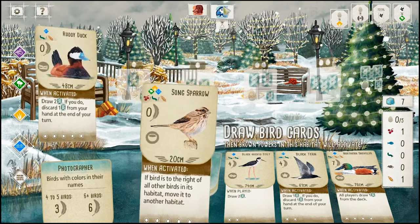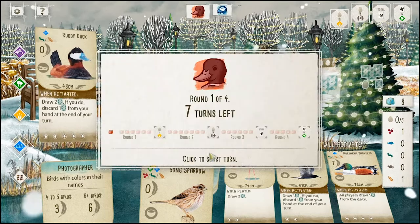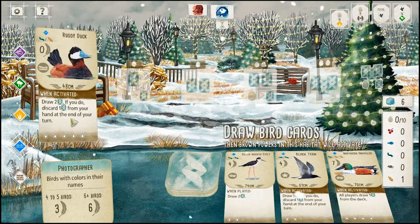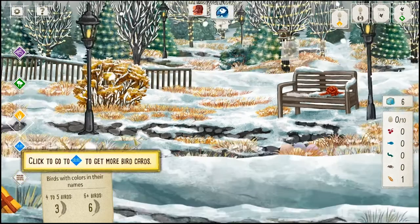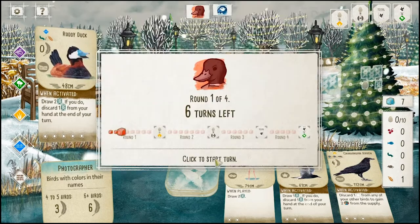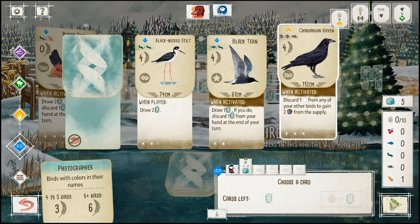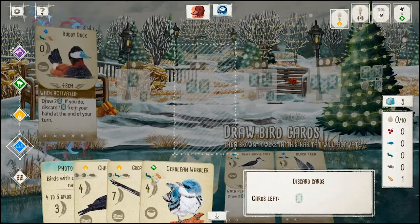I was debating what food to use. We'll throw down the cherry for the Song Sparrow. Then I'll lay eggs on the Sparrow and move it into the wetlands. Then we'll be drawing four cards, discarding one. Oh, we got the Raven — I think I'll take it now, just to prevent the AI from getting it.